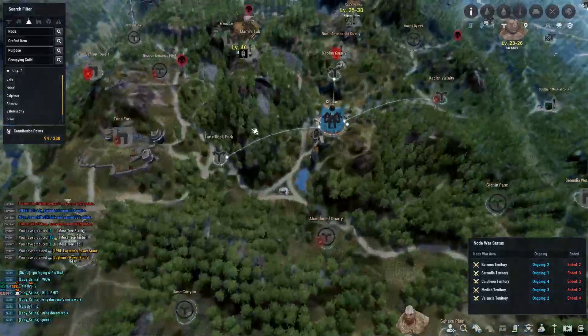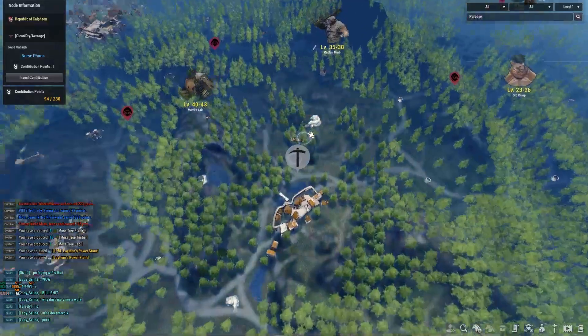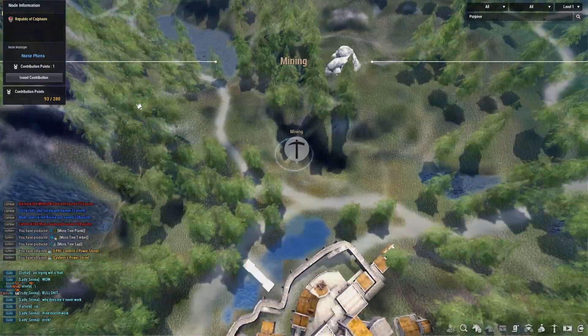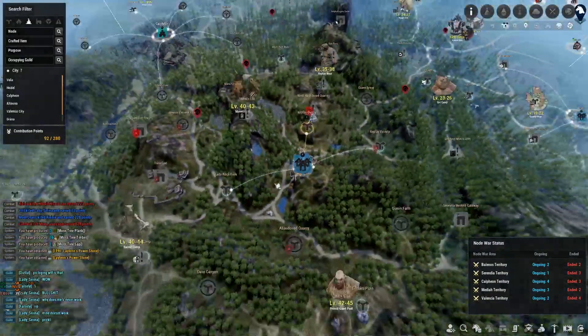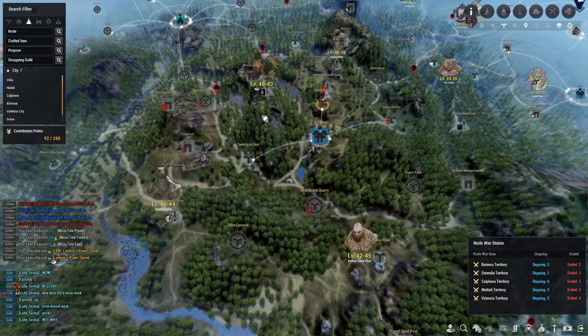My main focus is going to be the Calpheon region because that's where a lot of the passive income comes from. Right off the bat I'm going to invest in Kaplan Quarry — if you've been on the channel a while you know that's my main go-to. It gives coal and a lot of return for the CP invested. Since I don't have over 300 CP I won't invest in the other Keplan nodes yet.